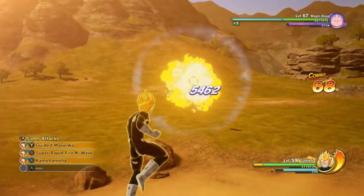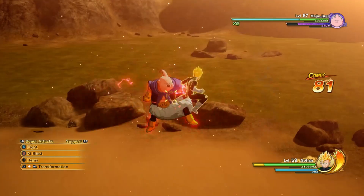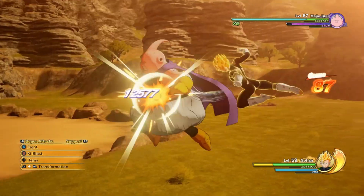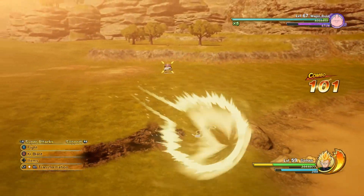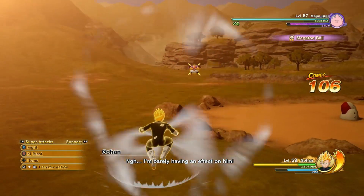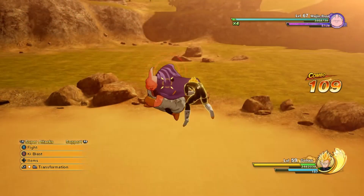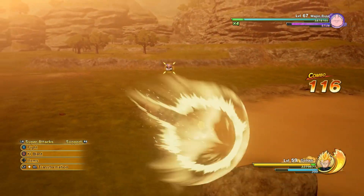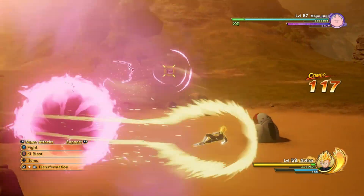Not bad. Let's see what else we got in the bag. Get out of this guy's combo here. The Guided Masenko - let's try doing it from a distance. That still kind of sucks. There's a slight curve to it, but he just zooms right in on you like a homing missile. I kind of see what it does, but it still sucks. Not a fan.